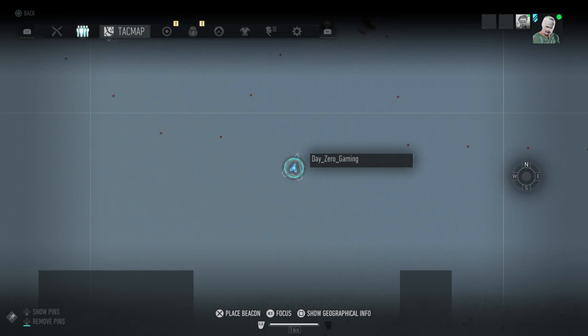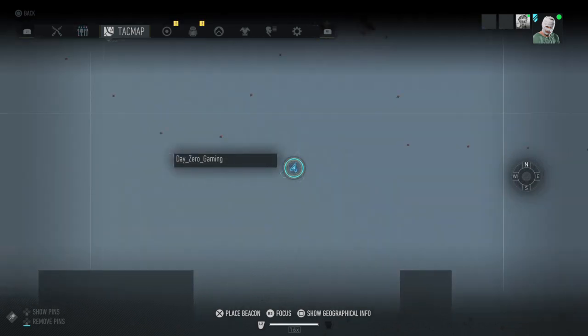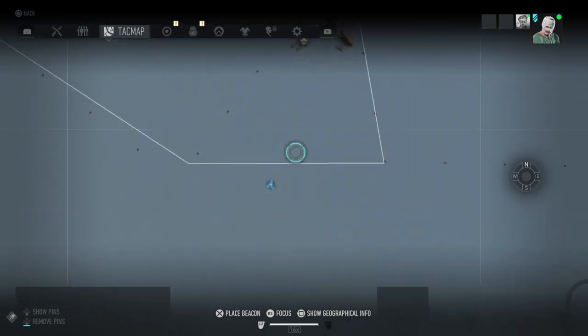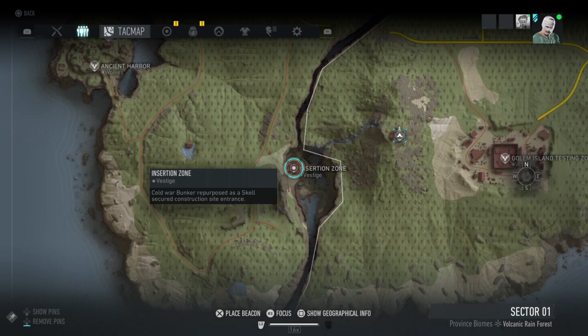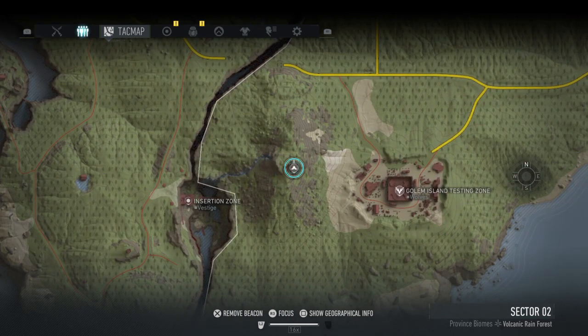First off, you'll need a helicopter and you'll need to come to the exact coordinates I'm at currently. You'll see this triangle shape here — go down the middle of that, then I'm going to do a flight path right over the ridge into the insertion zone. From the insertion zone we're going to take a quick trip as fast as possible over to the sector 2 bivouac.